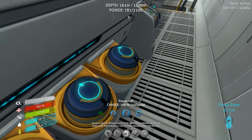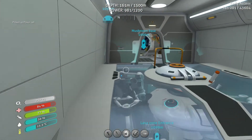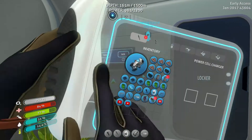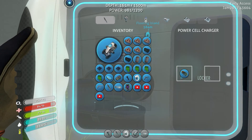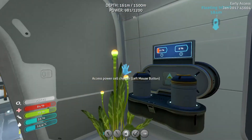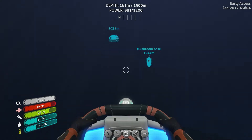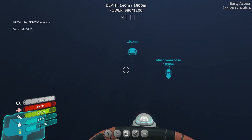I'll just put fresh batteries in here. I was watching another video and they said that the charger in the Cyclops is not a cheat, so that's why I have one in there. That's going to take a while to recharge. Okay, so I'll head back to my main base, get that purple artifact, and then I can head to the dunes.